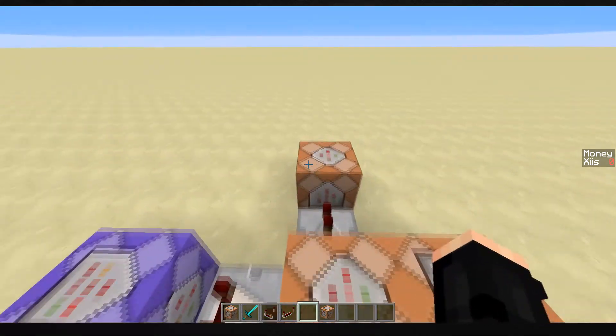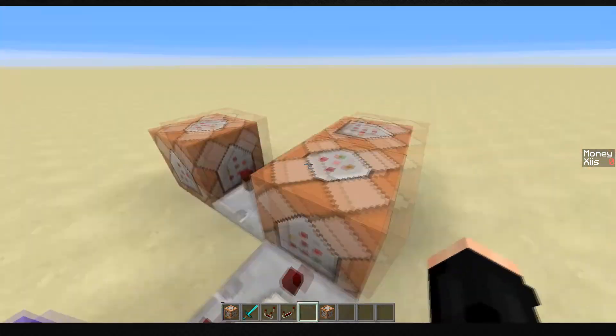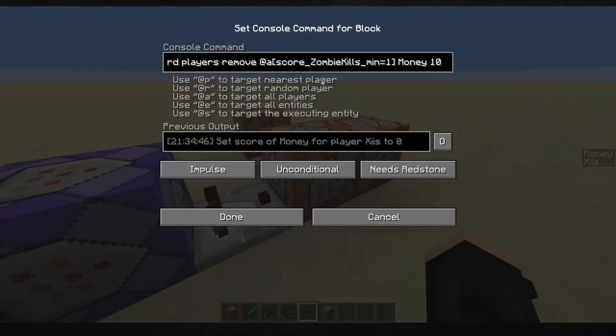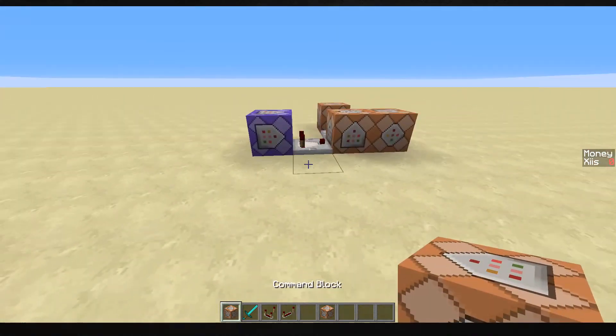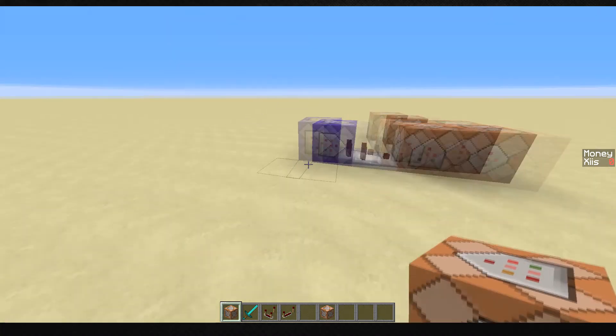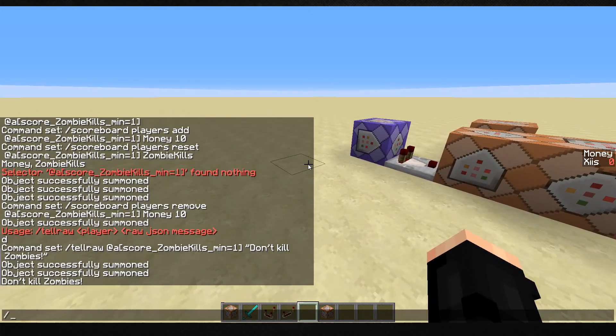Hello guys and welcome back to another video. This is a small cool feature that you could add to your server, following straight on from the quick money tutorial I just did. This one is going to be looking at custom zones for players with ranks. I did a tutorial a while ago in 1.8 on how to create ranks, so you can watch that to understand what the ranks I'm talking about.